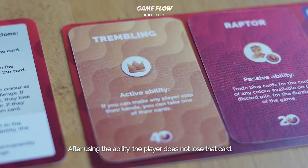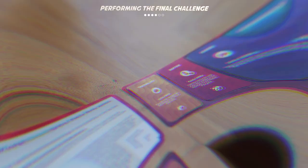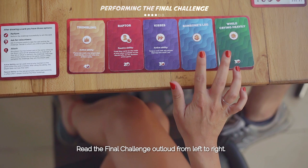What is Final Challenge and how is it performed? Final Challenge represents a modular and randomly generated challenge that is revealed after reading all card names in one full sentence, from left to right. To perform the Final Challenge, gather at least one card of every color, lock them on your player board, read the Final Challenge out loud from left to right, and be creative and perform it instantly to win one round.